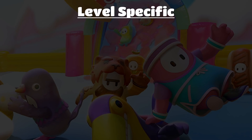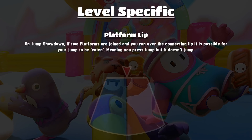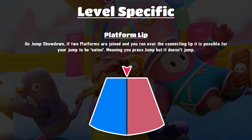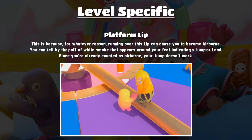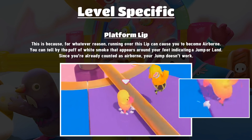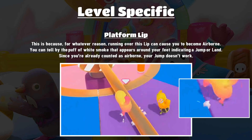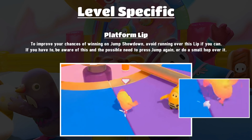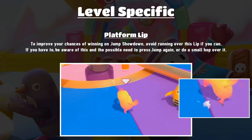Now for level specifics — starting with Jump Showdown, specifically the platform lip. If there are two platforms left joined together, running over the connecting lip in the middle can eat your jump. Your jump being eaten means pressing the jump button doesn't actually jump, which is basically a loss. The reason is that running over this lip causes you to become airborne — you can tell by the little white puff of smoke at your character's feet. Since you're counted as airborne you can't jump again. The best way to improve your chances is to avoid running over that lip at all once you're in a settled position.